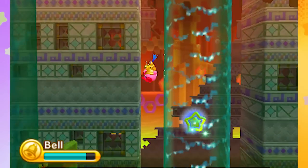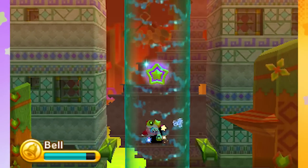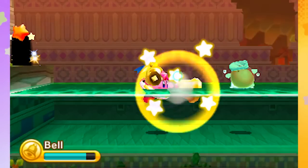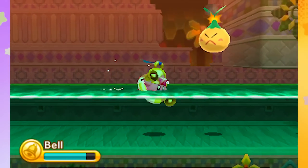I saw a door down there, I'm going to jump off. We landed on a thing. There we go. In the door is one of those secret paths. I bet there's a sunstone here. I'm trying to collect all the sunstones, of course, because those are definitely worth getting.